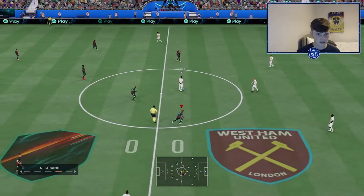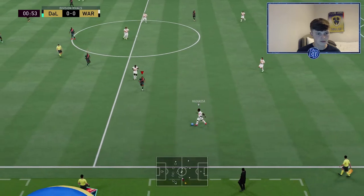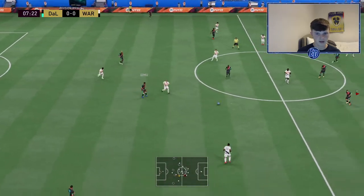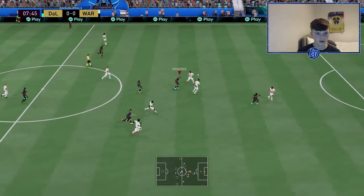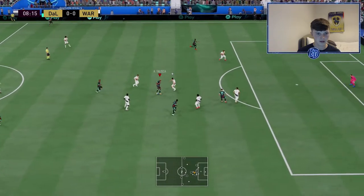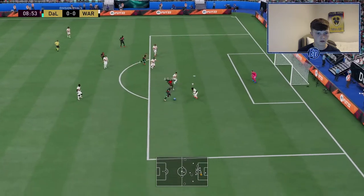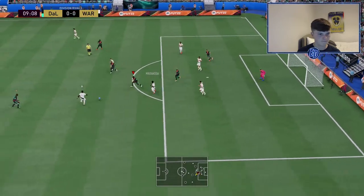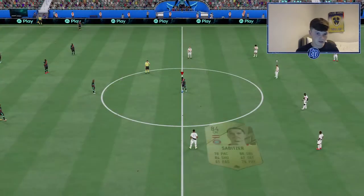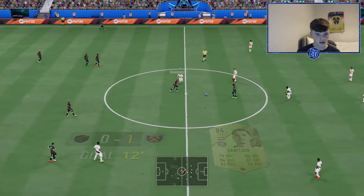Going into our attacking 4-2-2 narrow, hoping to score some bangers or create chances with Taliska. Building up the attack — little ball into Romarino, here comes Taliska. What's his finesse shot like? He's playing some good football — that is a great goal! I knew that was going in as soon as it left his boot. 84 shooting on that kind of chance isn't missing.